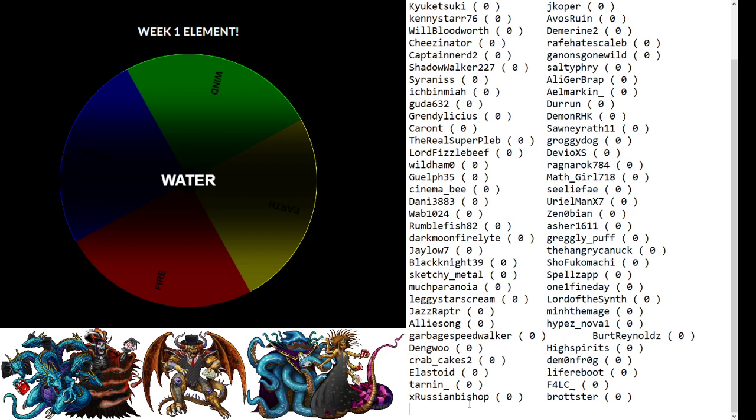I just got pinged on Discord that Garbage Speedwalker, also known as Roho, is one of the people who's been in the Duckling program and has made some waves there — so it's a little bit more interesting than I made it out to be.